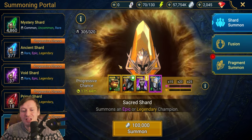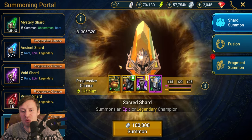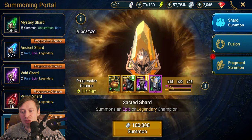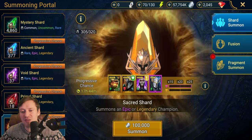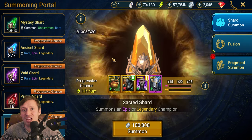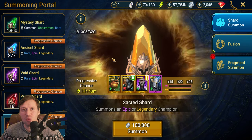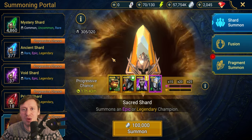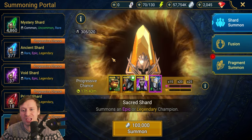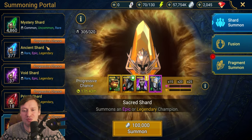Sacred shards are going to be your go-to for 25x — this is where we'll have the best chance of really getting the legendaries we want that are non-void. You've got 15, 20, 25, and with sacred shards it'll be between five to ten sacreds to get the legendary you want. We are going to be saving these — do not pull them during fusions. Pull your ancients for fusions, but we are not pulling sacreds during fusions — no way, they're too valuable.